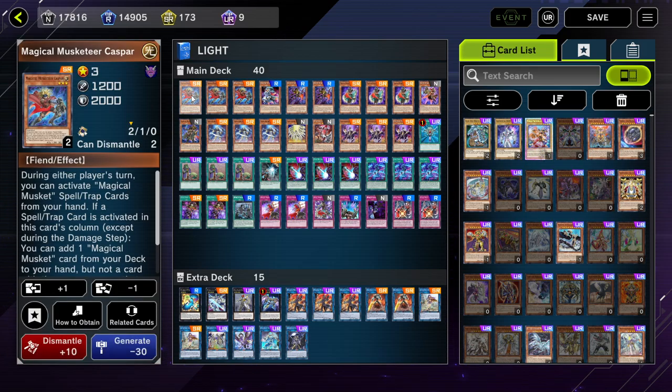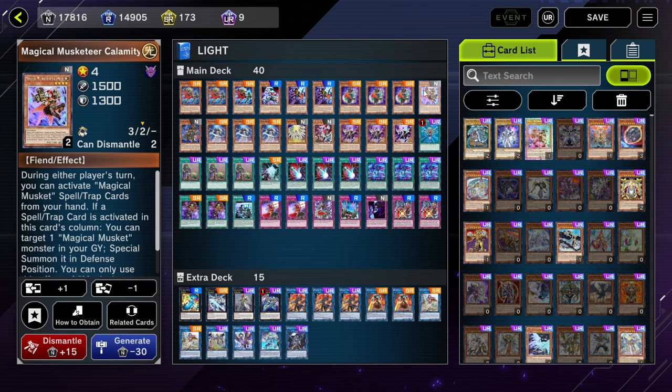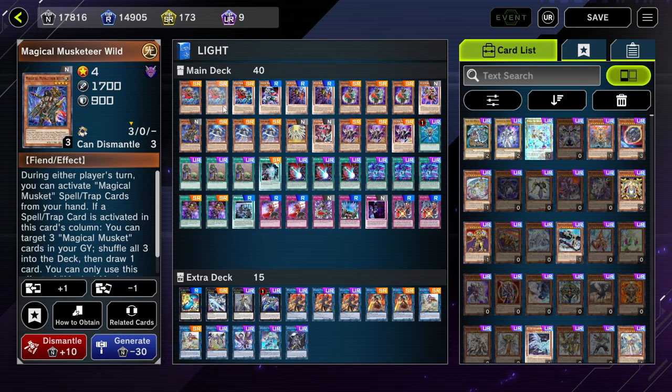For the main deck I play 3 Magical Muskets: Dear Caspar, 1 Doc, 2 Kid Brave, 3 Starfire, 1 Calamity, 1 Wild. This is the basic lineup for the Magical Muskets — I play 11 of them.